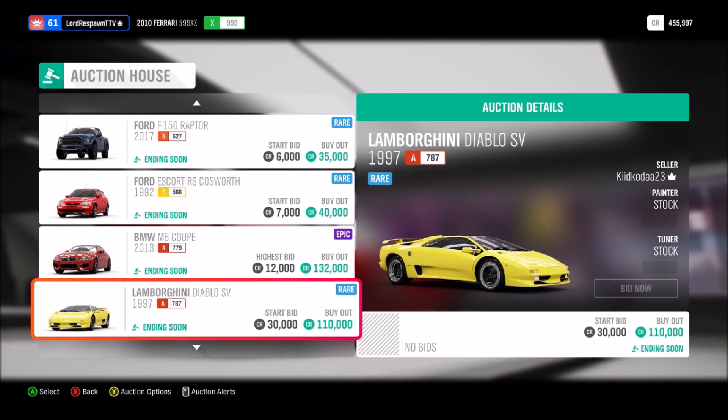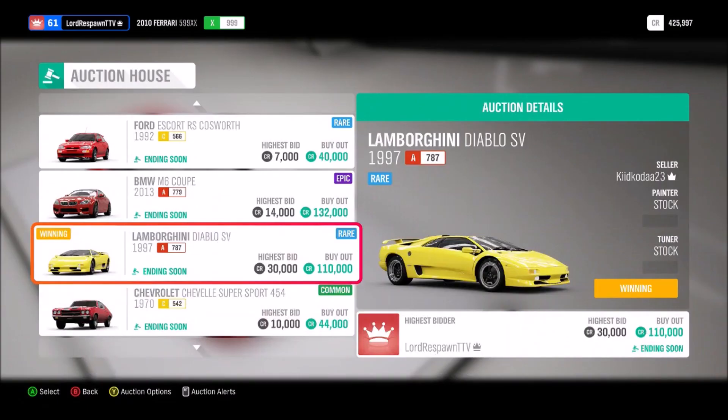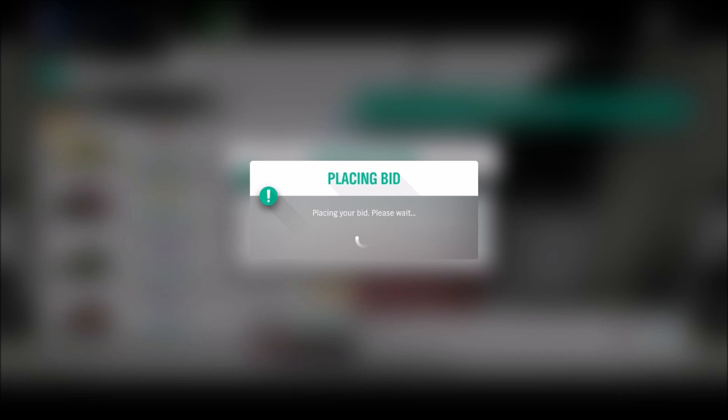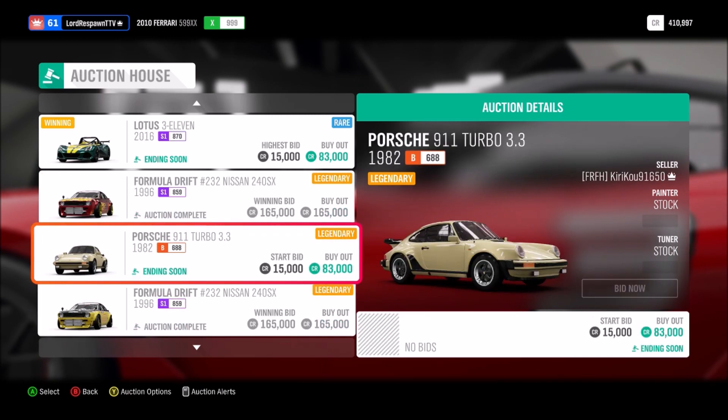What you want to look for is cars that have a starting bid that has not been bid on yet. So 30,000 for a Diablo — we're going to go ahead and bid on that. There's also a Lotus for 15,000, we'll bid on that too. You want to go through this list and find cars that are pretty good brands — expensive brands like Porsche, Lambo — because those are your best chance of flipping.